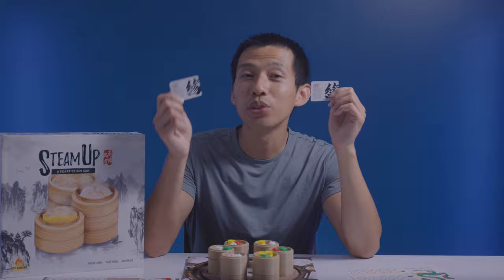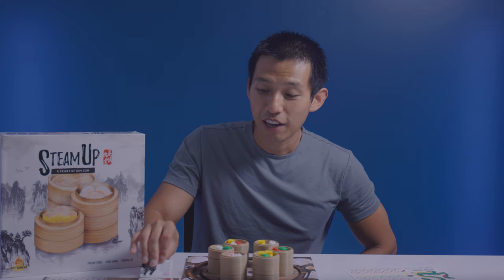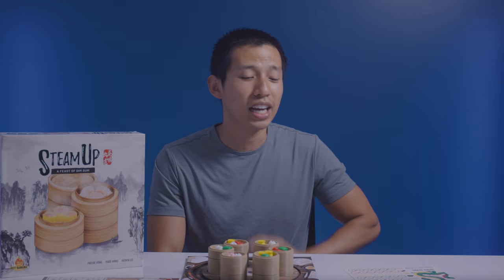Fate cards act as unique events. For example, one says each player rolls the lucky die and gains the result. Note that fate cards are not drawn on the first round — only after the first round is over. The end game is triggered once the entire fate deck has run out or the steamer counter reaches zero. From there, everyone finishes the current round, making sure each player has had an equal number of turns.